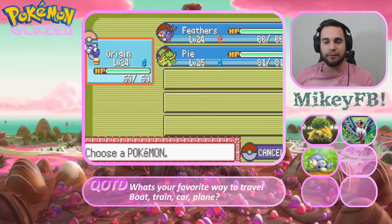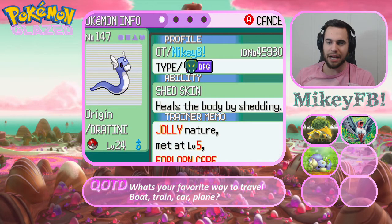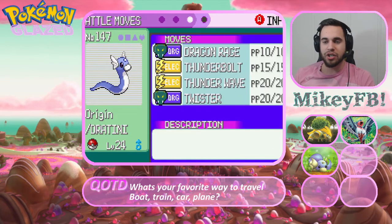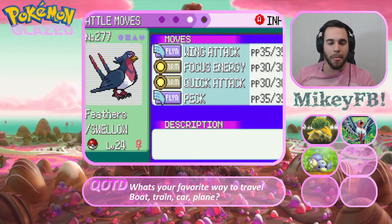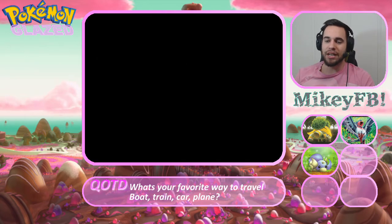Now let's go over a quick team recap. We got a level 24 Origin the Dratini with Dragon Rage, Thunderbolt, Thunder Wave, and Twister. We got a level 24 Feathers the Swellow, who evolved during our grinding, with Wing Attack, Focus Energy, Quick Attack, and Peck. And last but not least, we have a level 25 Pi the Grottle with Bite, Curse, Cut, and Razor Leaf.